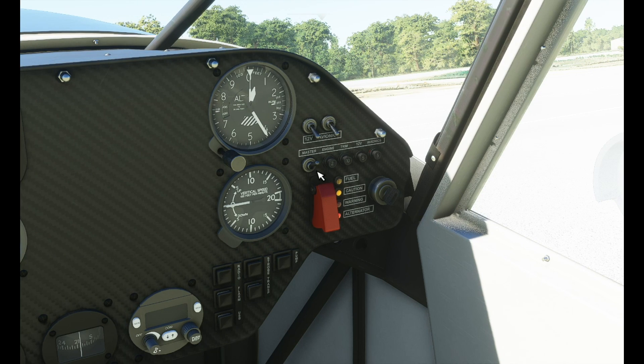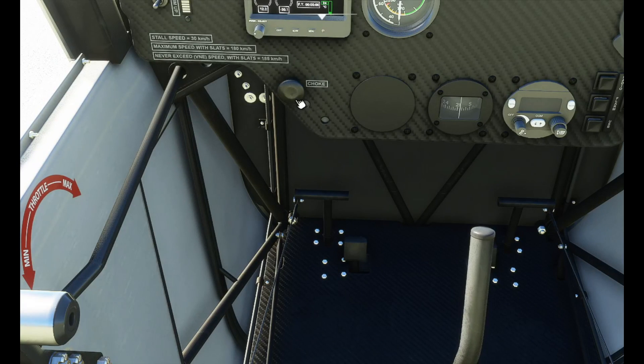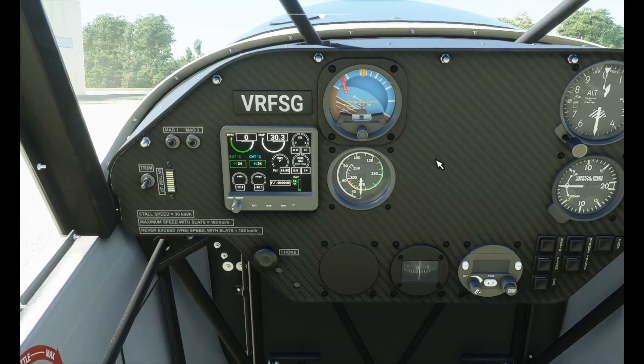So we'll put our battery on. Fuel pump. Listen to these sounds. Mixture fully rich. Set the altimeter — by the way, if you're not sure what the altimeter is, just hold B. It's a bit of a cheat but it's very useful. Is that the turn on turbo? Oh, that sounds good. Maybe we'll do that later. Choke — yes, we need a bit of that. Of course, if you're not sure what to do, there's a very nice checklist system as well. Magnetos need to be on.